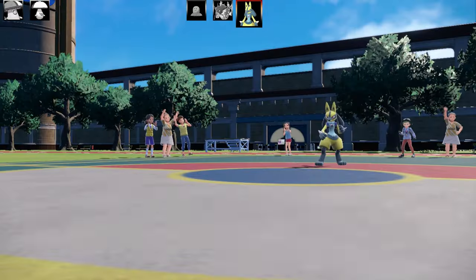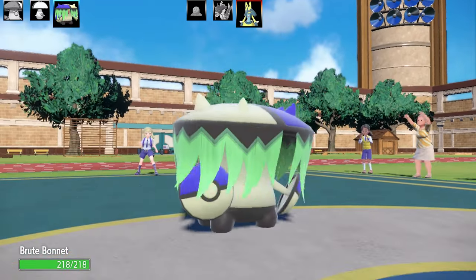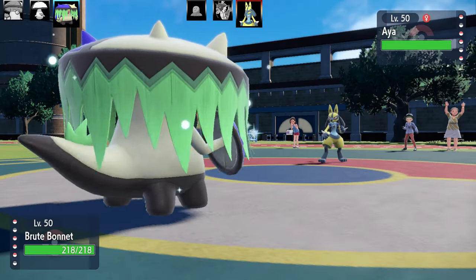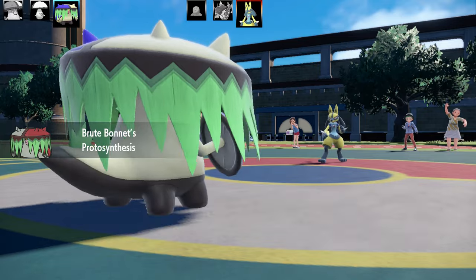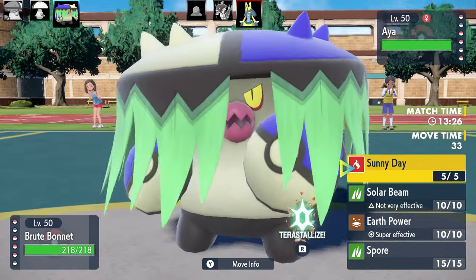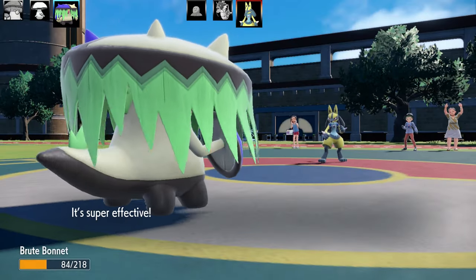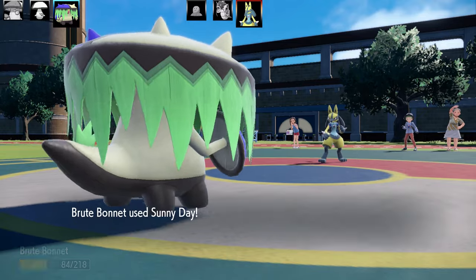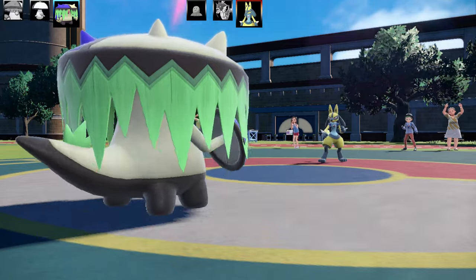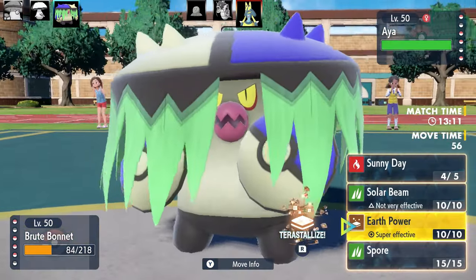Our question of the day people is Fungus, Amungus and Brute Bonnet — what do you think of them? Especially Brute Bonnet being the new Pokemon in, do you like it? Now the first set for Brute Bonnet is my Sunny Day, Solar Beam, Earth Power and Spore set. This is Max Health, Max Special Attack, Modest Nature with Booster Energy to boost up the Special Attack. I'm gonna get that Sun up and then go for Solar Beam. I was thinking about running Growth on this, but it's not really a fast Pokemon, so I scrapped that idea and gave it Spore instead.